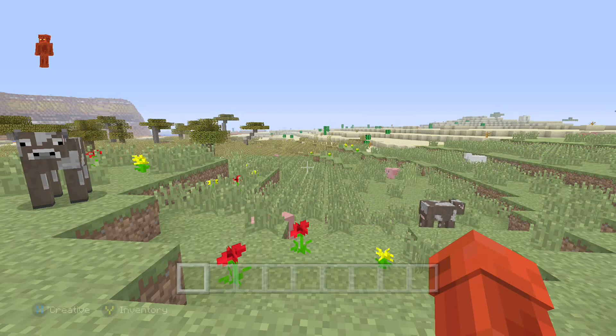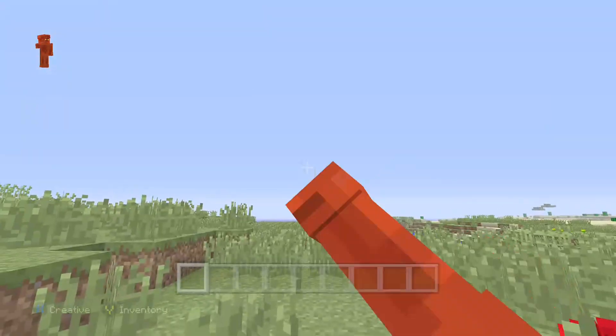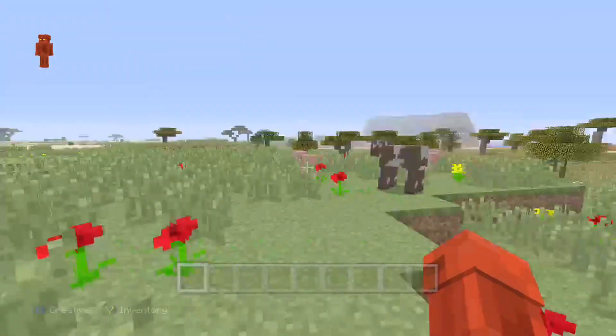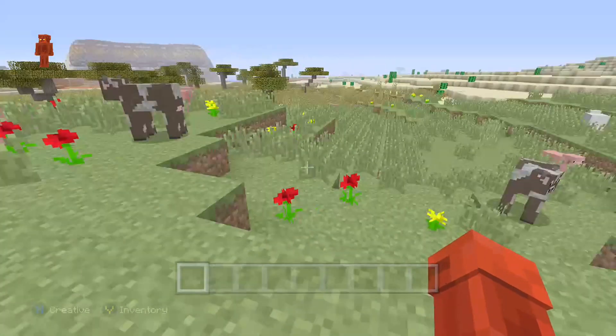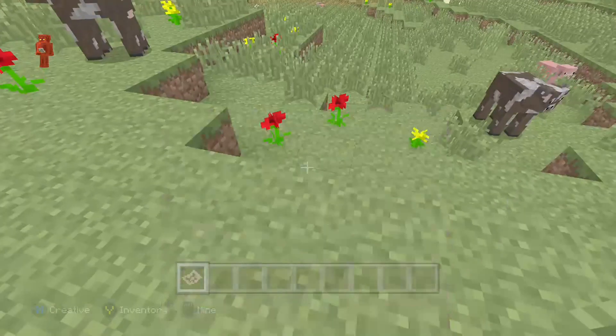How's it going guys? So today I have a great seed for you. I'll have it in the description and on screen for just a couple seconds. What's special about this seed is there are two ocean monuments — you can actually see one in the distance — and we have two mesa biomes. Let me grab a map and show you.